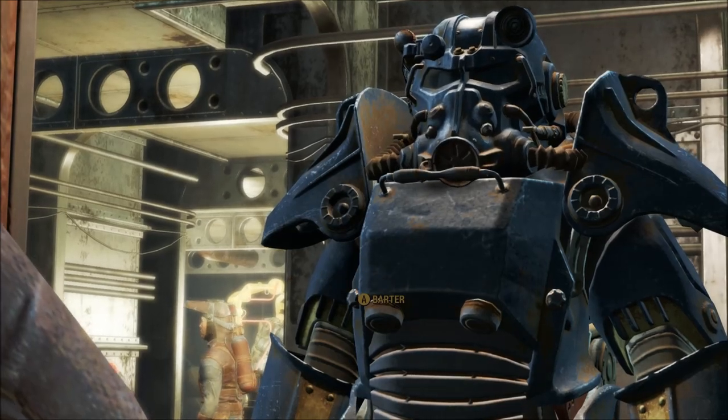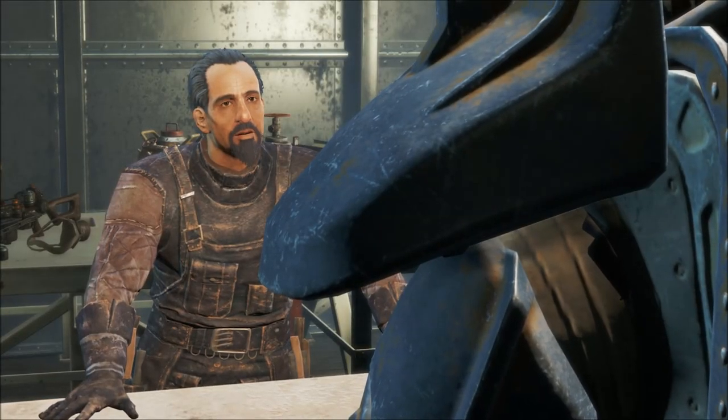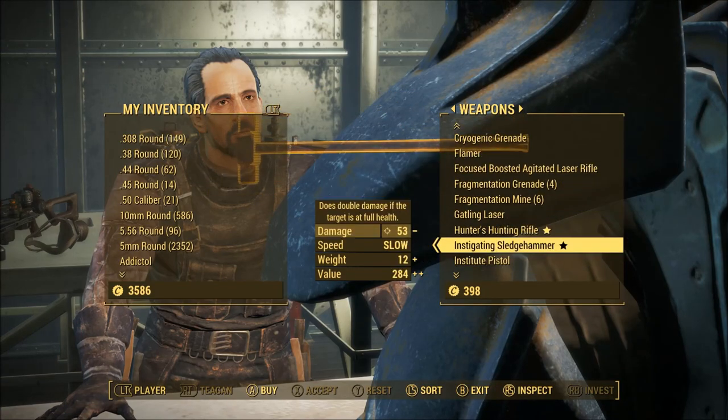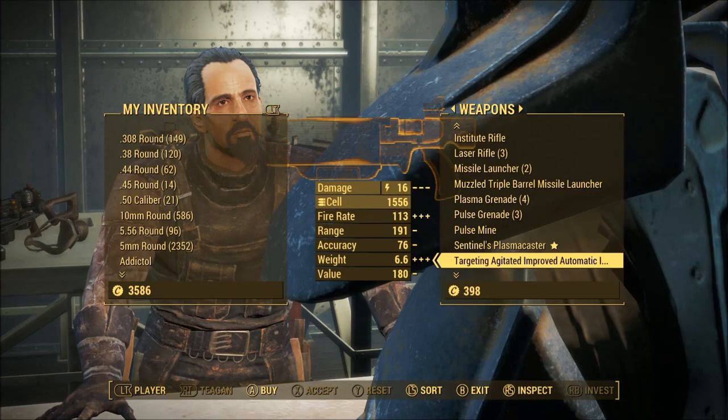And as you can see here, I'm going to go ahead and barter with him, and I'll scroll through to the weapons, and you'll be able to see that he does have the Sentinel's Plasma Caster in stock.